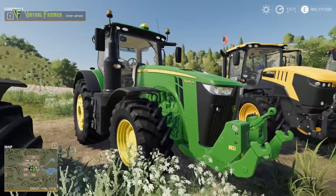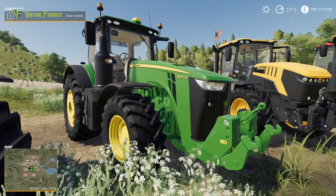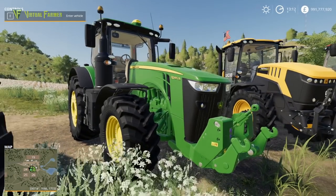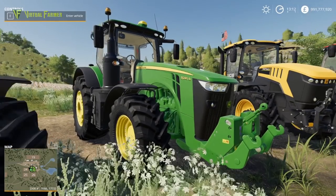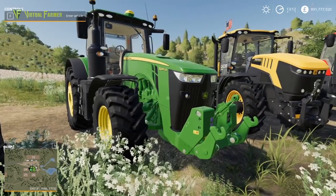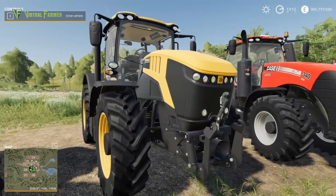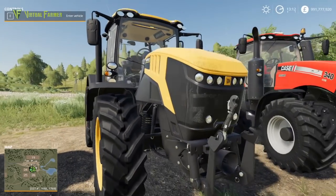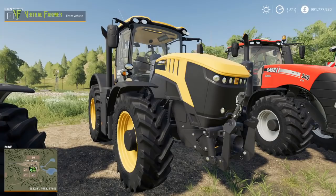Then we have the John Deere 8R. This is probably the most featured tractor for FS 19 so far — it's the first tractor we saw in all the trailers and the first tractor we got in-game footage of. We also have the second of the two JCBs in the game, the 8330 Fast Track, which is a very large tractor.